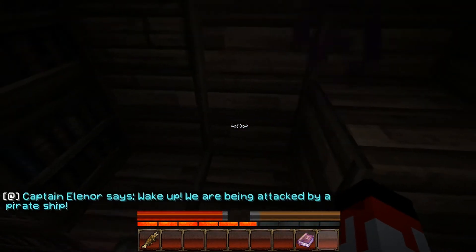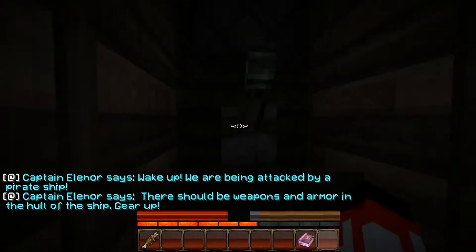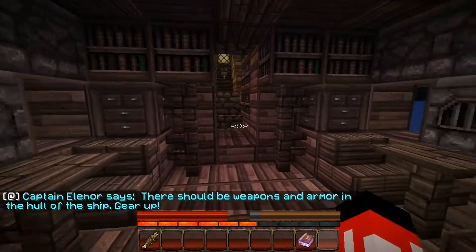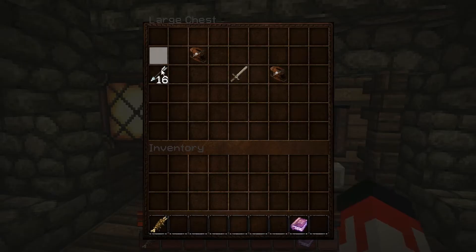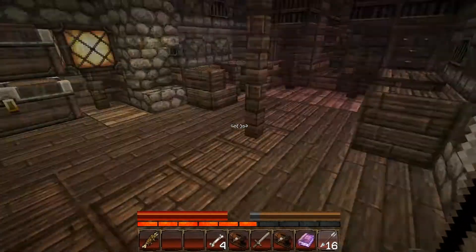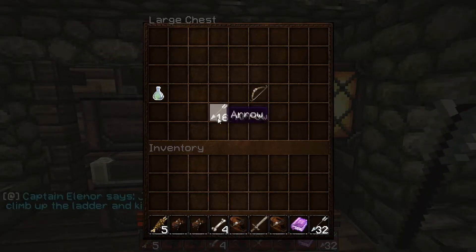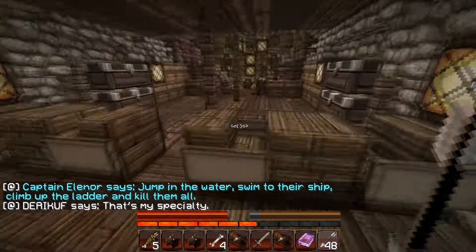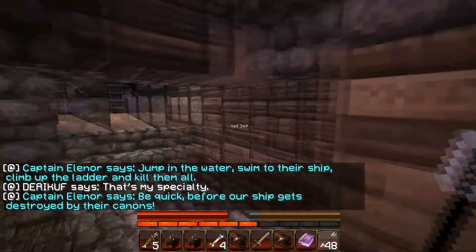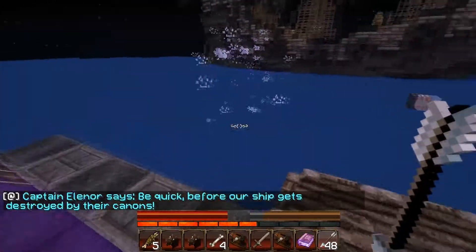Nausea, blindness? What the heck? I guess we are drunk, or maybe we just woke up. I don't know. Captain Eleanor says: jump in the water, swim to this ship, climb up the ladder and kill them all. That's my specialty. Be quick before our ship gets destroyed by the cannons.